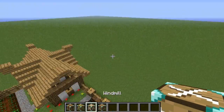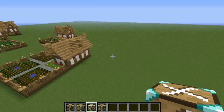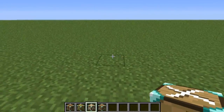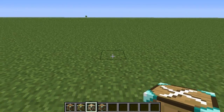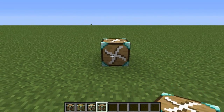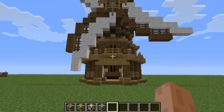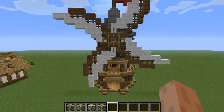Next we have the windmill, and this is probably an amazing build. Nalbus came up with the first design and then I modified it a little bit and made it a little bit more even. So here we go, here is the windmill. Boom, oh yes — this is very impressive.